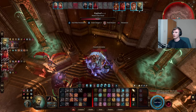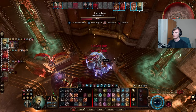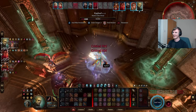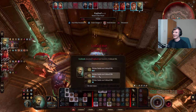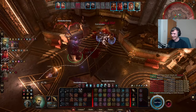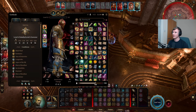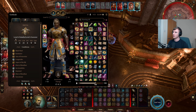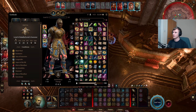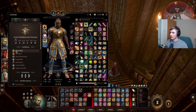Oh yeah, all crits - salami slapped! They're gonna tell stories of the salami slapper himself. Gorknack the salami slapper himself - 400 and what was that, like 420 damage. By salami alone. Fantastic, well done Gorknack.